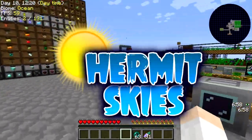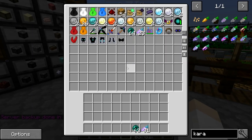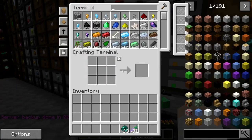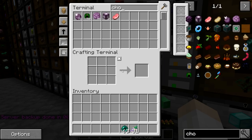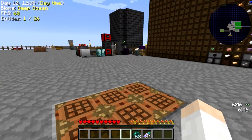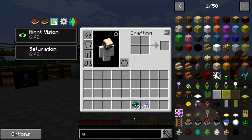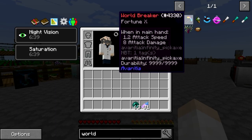Howdy guys, Cub here, welcome back to Hermit Skies. Last time we got the Infinity Armor, we also defeated the Chaos Dragon, so we got some Chaos Shards. I did have a lot of comments last time telling me to make the World Breaker Pickaxe from Avaritia.